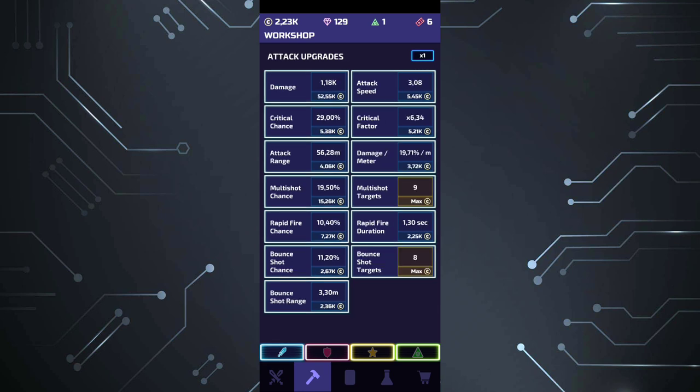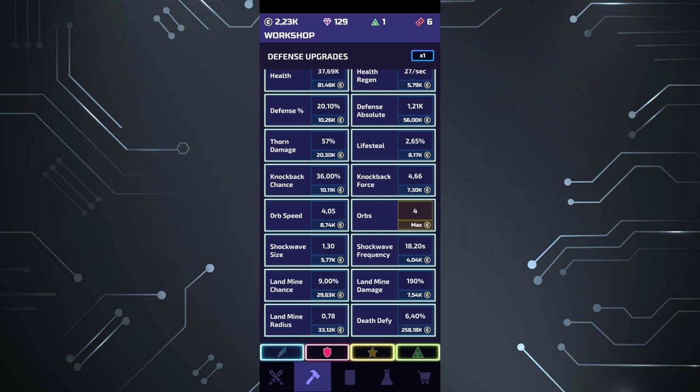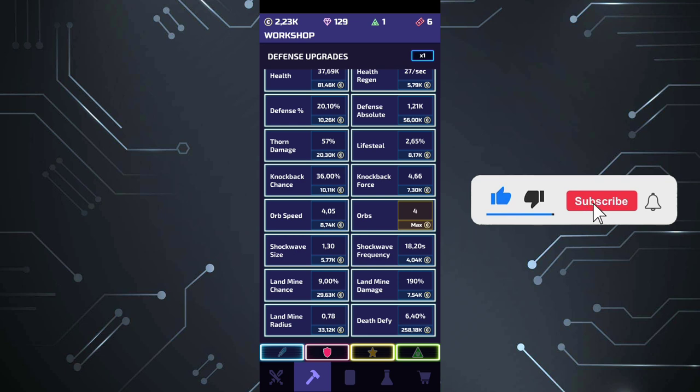The second is multi-shot chance along with multi-shot targets — watch out for this. The third is knockback chance and knockback force — you need both high in the workshop and in the game to keep enemies far away. The fourth is death defy, and the first is lifesteal. Three of these five upgrades are in the defense section, so watch out for your defense because enemies get stronger and you need to survive.